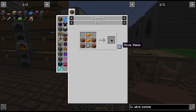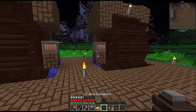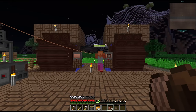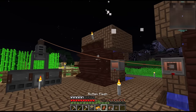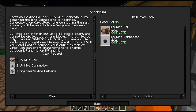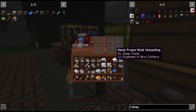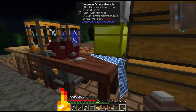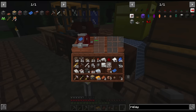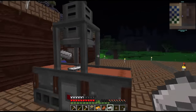To power the metal press we'll use LV wire connectors and LV wire coils. Place connectors on top of the metal press and another on the kinetic dynamo, then hook them up with wire. These are uninsulated wires so we take damage from them. Making wire coils and connectors gives us some extras for free, including wire cutters. We need the wire cutters to make plate moulds, which take 5 steel plates — that's expensive. Now we have access to our plate mould — put it on the metal press, throw in ingots, and it gives us plates one-to-one.